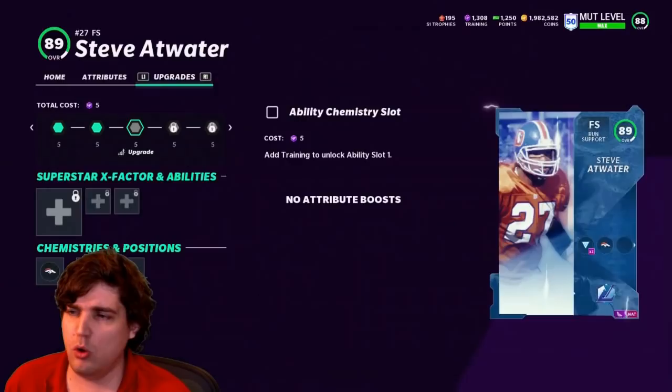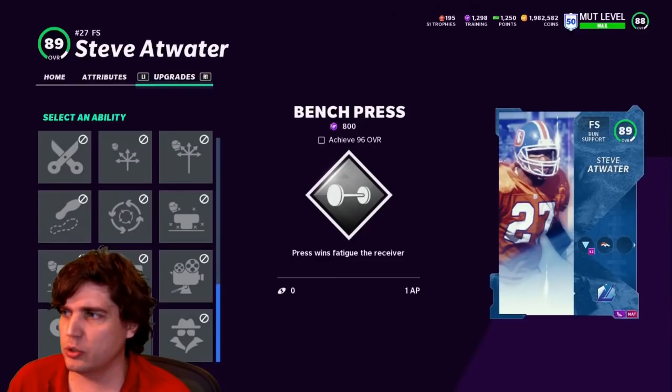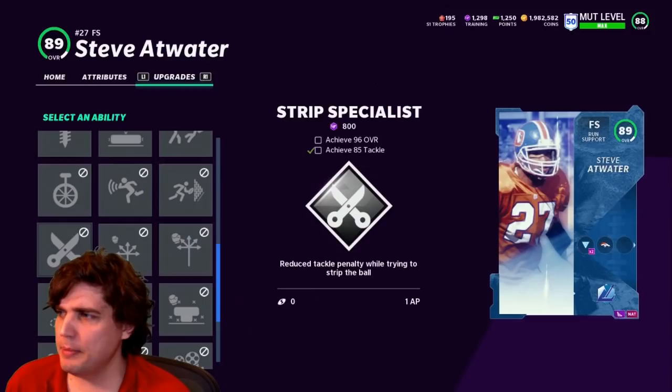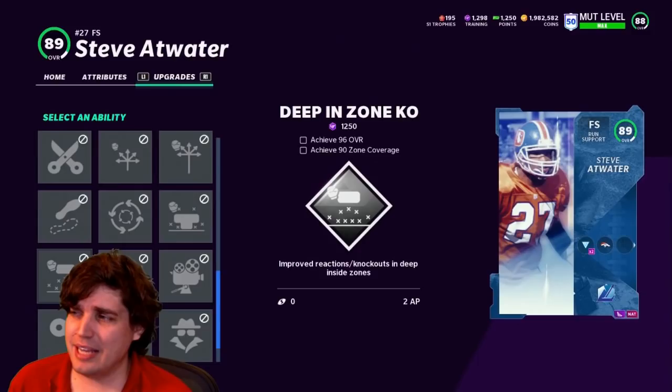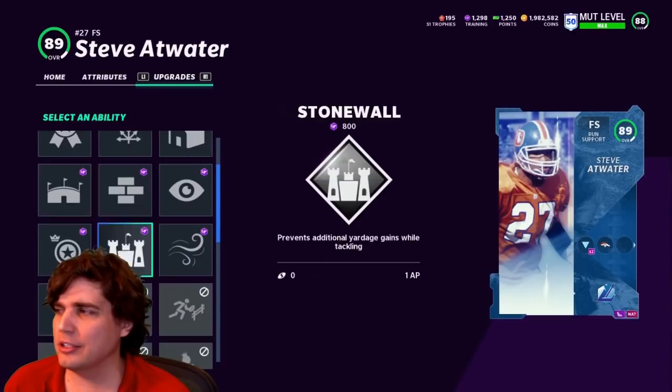Atwater didn't really impress me a whole lot with his speed, which I'm not a fan of. So I think if I was going to go Atwater I'd probably go tier 3. At tier 3 he can get around 90 zone. I don't know if he gets a really good zone — deep route KO, medium route KO, maybe a decent deep center to improve reaction. If you just play him cover three the whole time it's worth testing out, but it's not something I'd try with Atwater. I want more of a speed guy if I'm going to try guys with improved reactions.